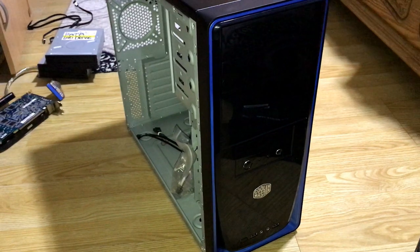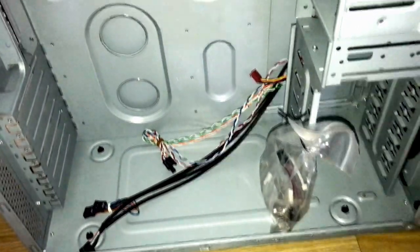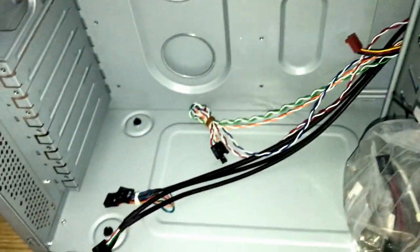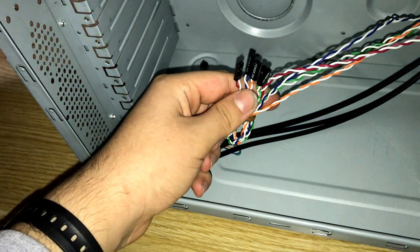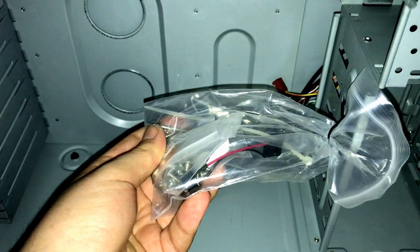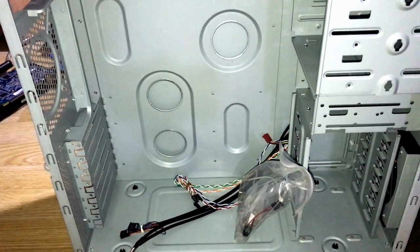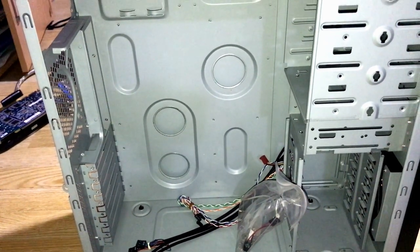This is the case for this build. It is a Cooler Master case, though I don't know the exact model. What I do know is that it is brand new. I added a 120mm fan to help cool the hard drives because they give off a ton of heat. It supports both AC97 and HD audio, so it is retro friendly, with USB and classic front panel connectors. The bag includes standoffs, screws, and also a PC speaker. I didn't show the drives — the hard drives and DVD drives — but the main parts like the CPU and GPU are more important for the benchmarks.